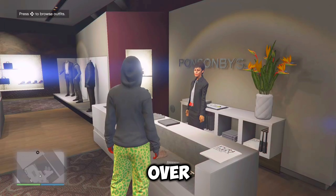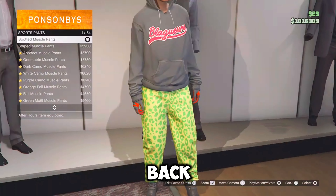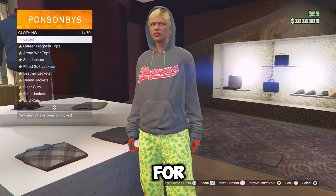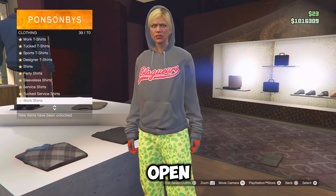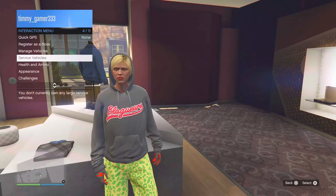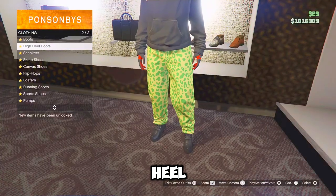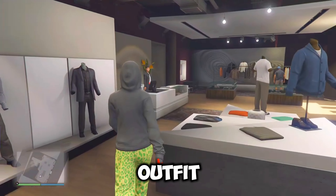So for blue two, you just want to go over to the pants, go over to sports pants and re-equip the spotted muscle pants. Now just back out, go over to tops, go down to designer hoodies and equip the grey sports blessure hoodie, number 42. And also make sure the hood is up. So if it's not up, just open interaction menu, go over to appearance and make sure that you put the hood up. And once the hood is up, just go over to the shoes, go over to high heel boots and equip the deluxe combat midnight boots. From here, just go to the front counter and save this outfit as blue two.